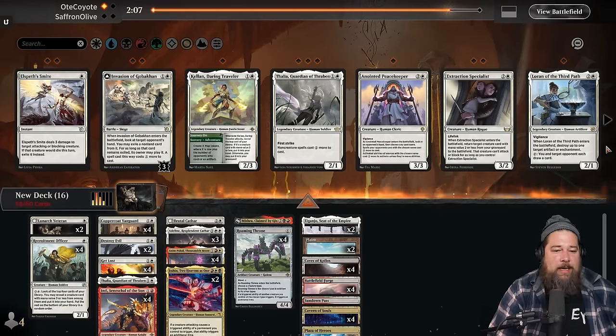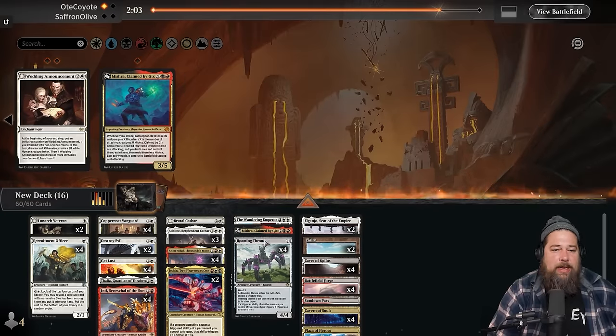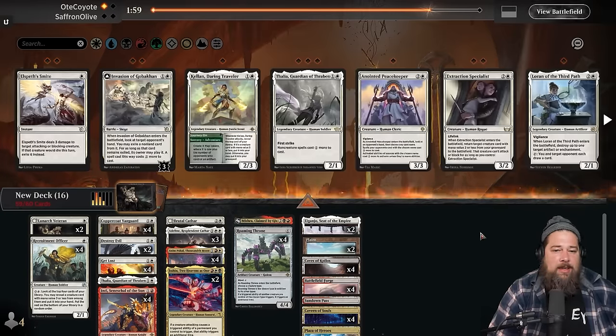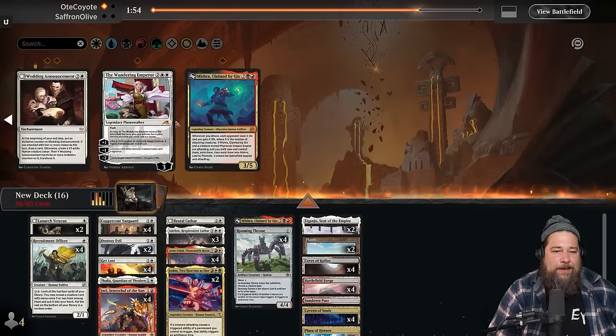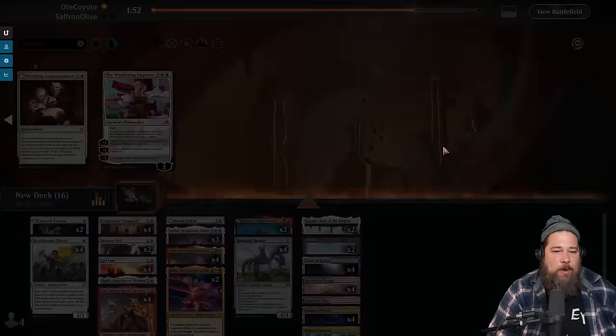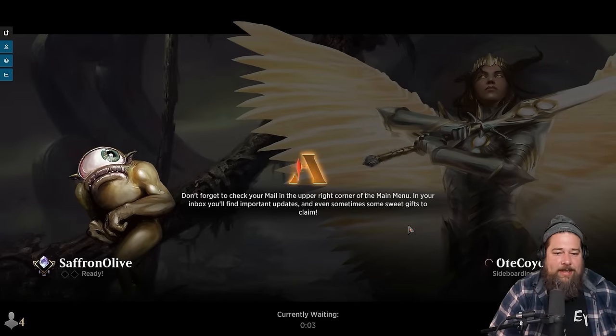We can bring in a bit more removal for game two. Thalia doesn't look super great — Angels are pretty creature-heavy. I'm on the fence about Elspeth's Smite versus more big stuff. Mishra is incredibly explosive in this deck. On to game number two — we learned last game we need lands to win.